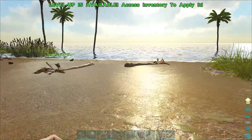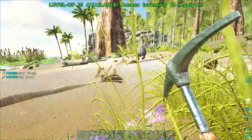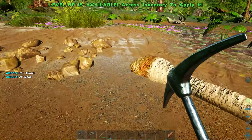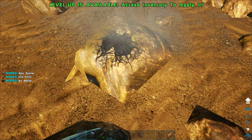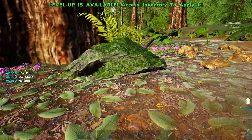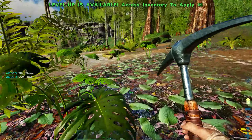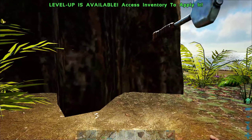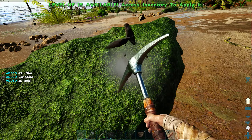Let's get some more thatch. Probably ought to bring that gamma back down a little bit — yeah, there we go. We need lots of metal and stone. The hatchet would give me more stone, but I need a lot of flint and I need a lot of metal. Getting into the scary areas again. Level up — we'll worry about that later. Almost hit with the wrong one. Keep that metal coming.